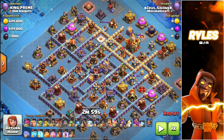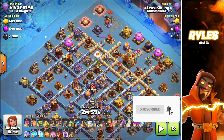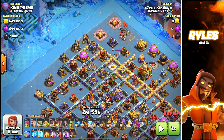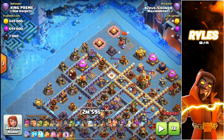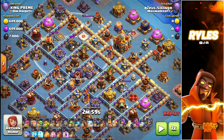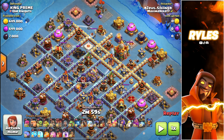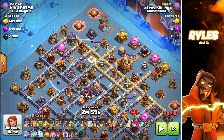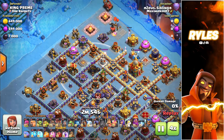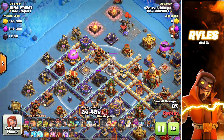The next base is a box base. We probably all know this base — it's really annoying. It was popular during the event troop, but a lot of people are still running it. On a box base, I always try to get one of the scatters with my flame flinger. It's not always possible, but if it is, I always try to go for it. I send in my flame flinger again on the top, because on this side there's just no threat to it except for this mortar, but you can easily tank it.